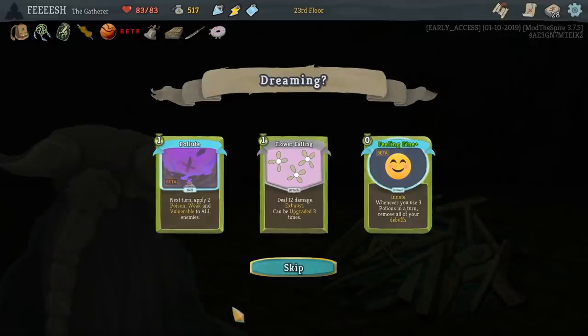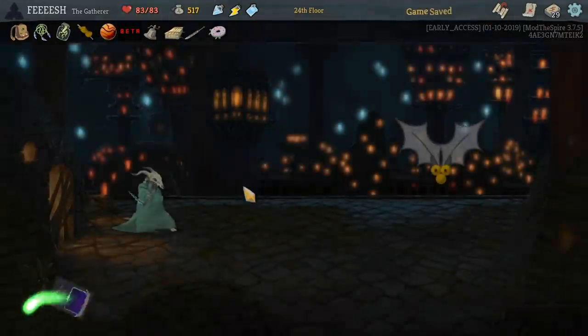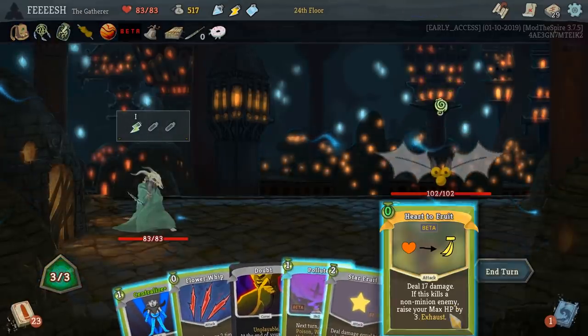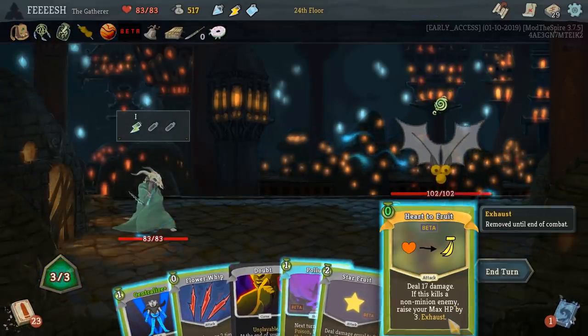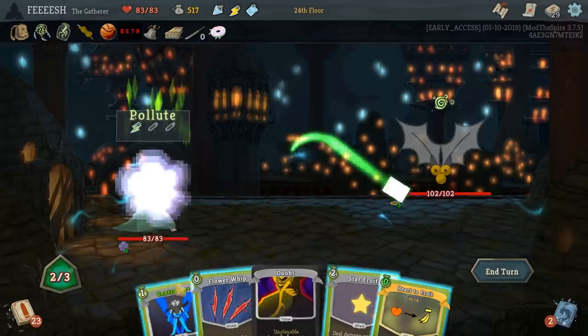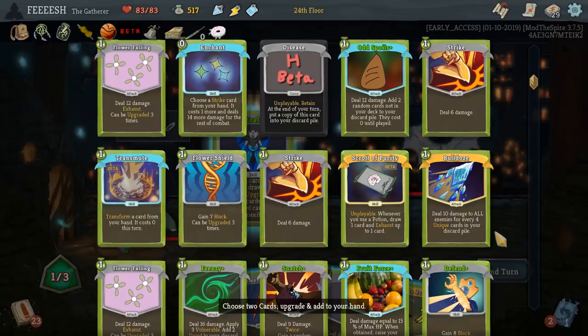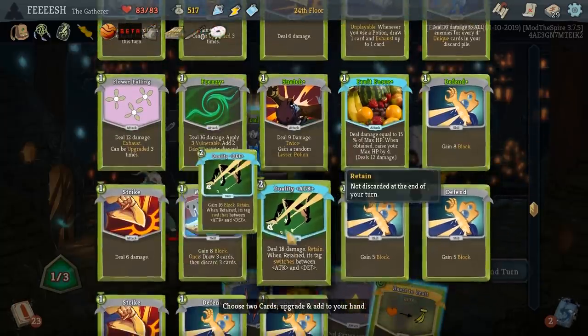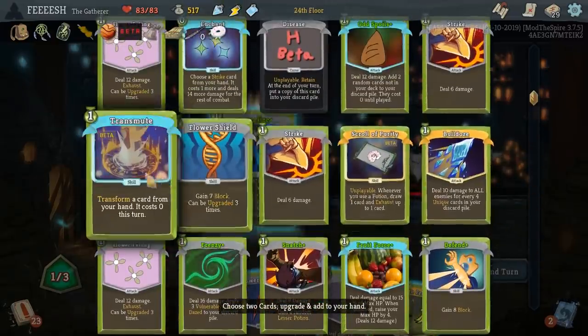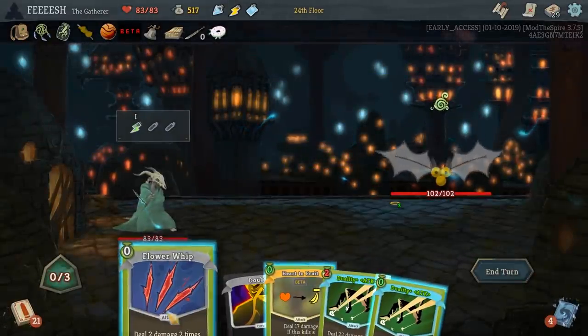Feeling Fine whenever you use three potions — remove your debuffs. Pollute next turn: apply two poison, weak and vulnerable to all enemies. That's kind of good. I'm just picking whatever the heck, and so far it's working actually. Heart to Fruit: deal seventeen damage, if this kills a non-minion enemy raise your max HP by three. Yes. We don't have any of his fancy anythings, so let's grab these two. Transmute Starfruit into a cheaper Duality.